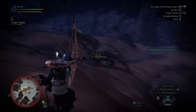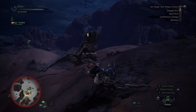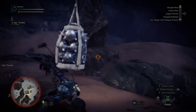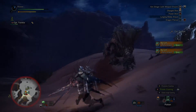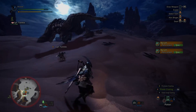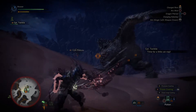You can also do attacks like this — that attack is a stunning attack, so if it hits the monster's head it will most likely stun the monster. Meanwhile, you can shoot multiple arrows by hitting circle or your secondary attack button. This is the spread shot — it's incredibly useful for getting high damage off at close quarters, and it's the fastest way to get the most damage out of the bow.